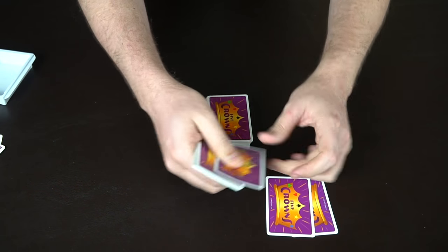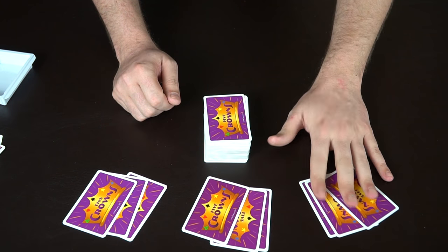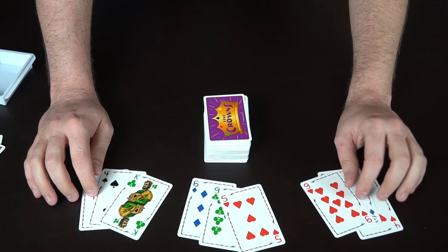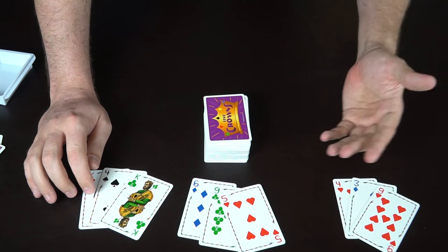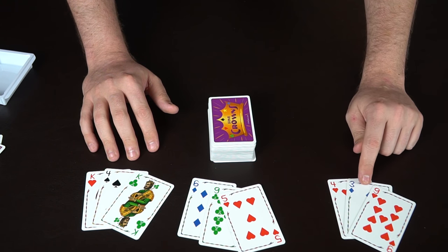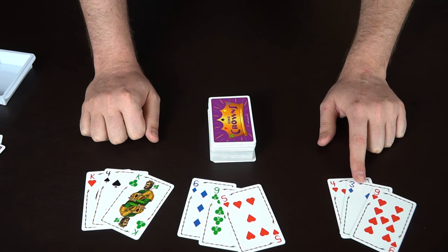Runs are just like rummy — three of a kind, like three nines or three sixes, or three cards of the same suit in a row, like eight, nine, ten or queen, king, jack. There are also wilds each round based on the round number: round one, threes are wild; round two, fours; round three, fives, and so on. So a three is wild in the first round — it can be anything.